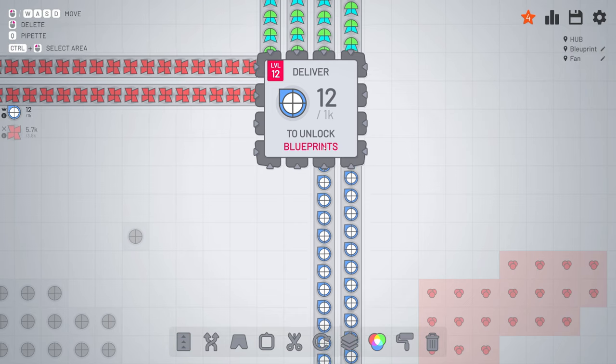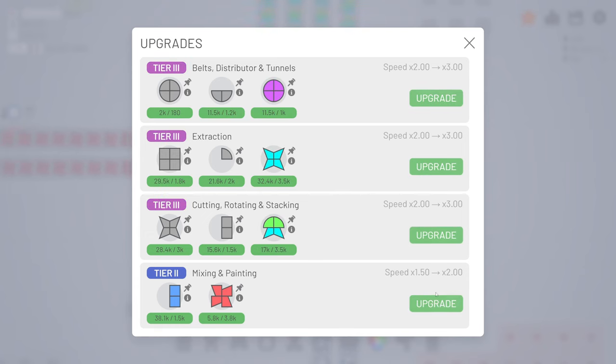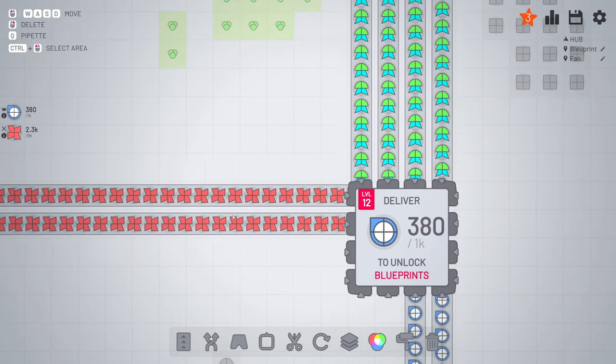Because blueprints - oh boy, that's a fun thing to do. Also the fans are done, so we can upgrade everything at once. Don't forget to leave the fan on because we need a lot of them. For the red fans it's like 82.8k - it's a lot of fans that we need.